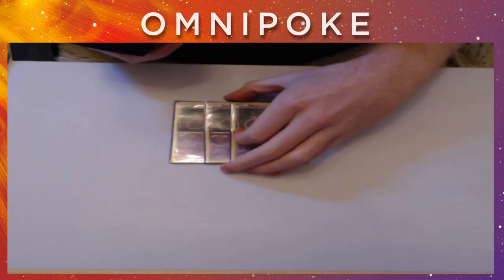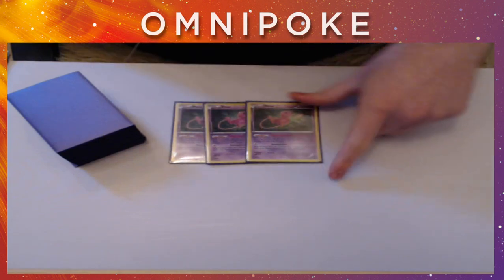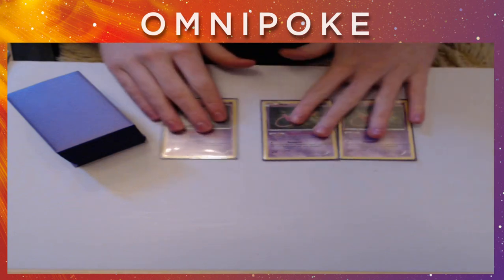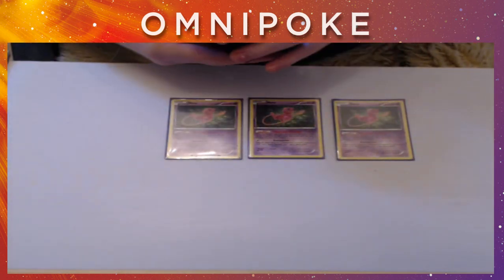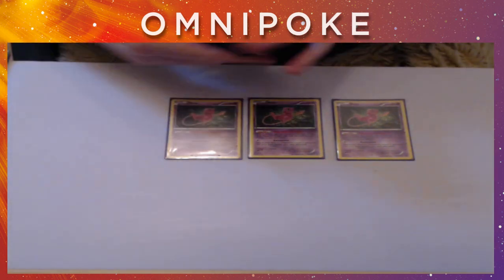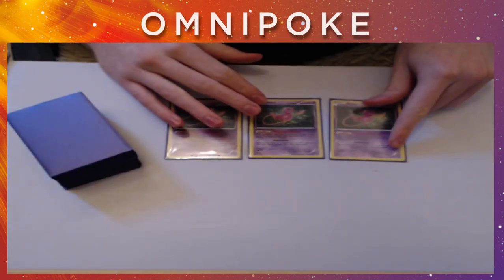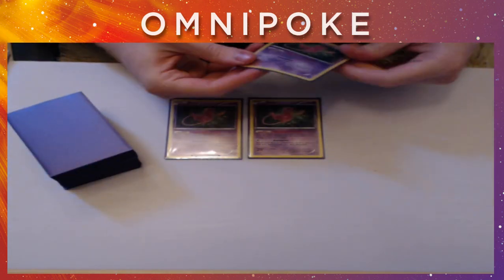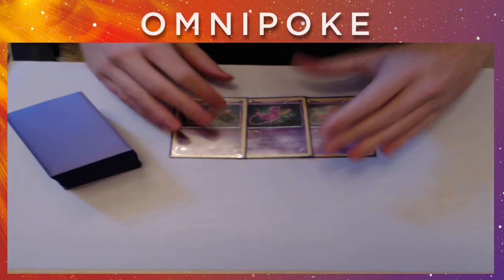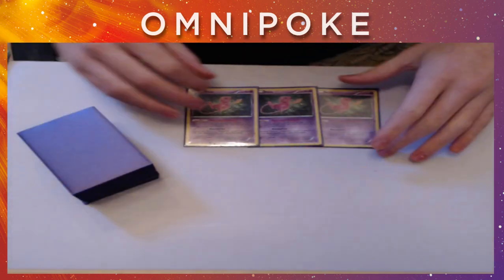So let's jump straight into it. First of all, we have three Mew. Mew has a couple of good roles here. First of all, it's a free retreater, so it's obviously our best lead Pokemon throughout the games. And its ability allows us to copy the attacks of any of our basic Pokemon in play. So by using Mew, we actually gain an extra 30 damage from our Passimian's attack. So with a full bench of four Passimian attacking with a Mew, we can do 130 damage. That means we can KO Shaymin, and we have comfortable two-hit KOs even on GX Pokemon with those 250 HP lines.